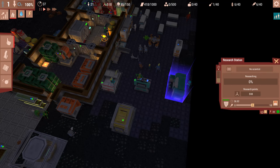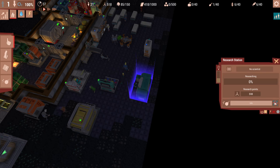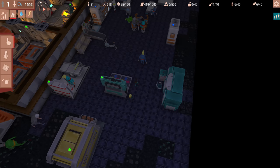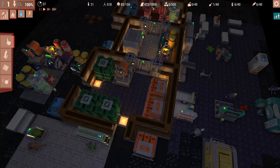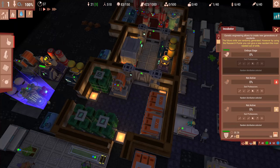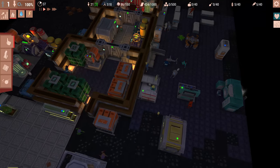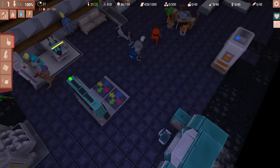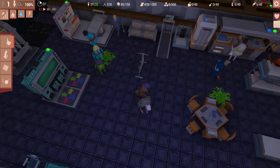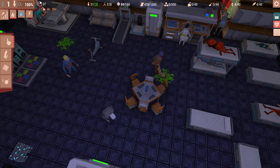I could actually just shut down the research station and salvage it, then build another medical bay even though it doesn't really look necessary. At this point I think I could start really growing the population. I've got a lot of building materials and I'm ready to go to the third level. I love how the vomit animation looks like they just threw up leaves - that's fairly amusing.